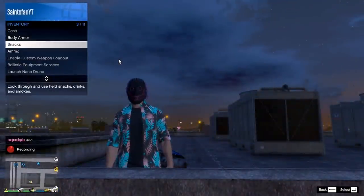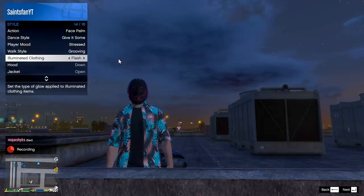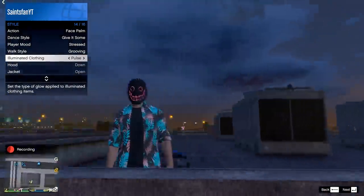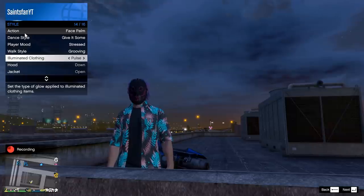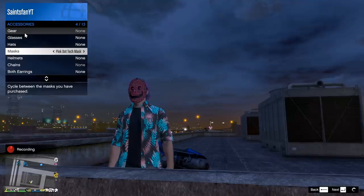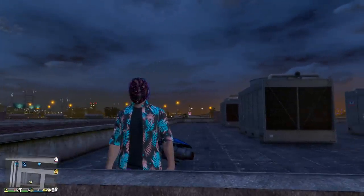They added some new masks in the game — some new animal masks and these tech masks that light up when you buy them. If you go into your interaction menu, then your style section, and go down to the illuminate mode, you can actually switch the illumination on these masks. You can switch between on, off, pulsing, or flashing. They do look pretty sweet at night.